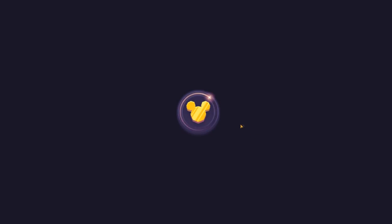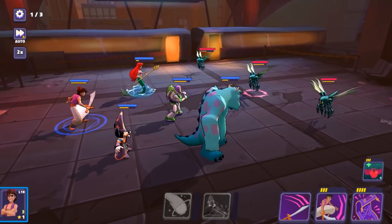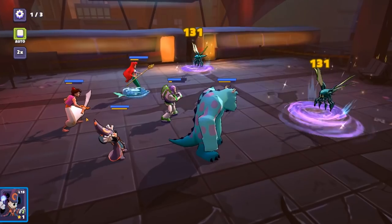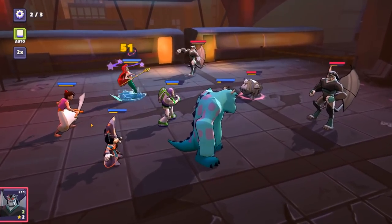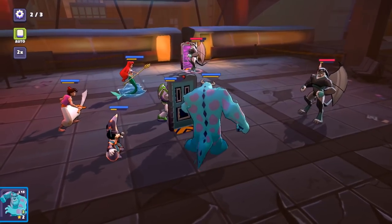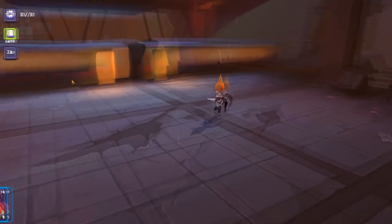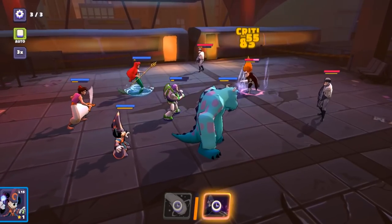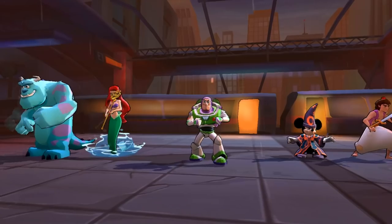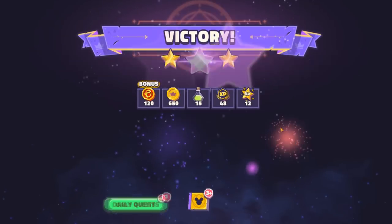I like this background — the backgrounds look better than the characters. Times two auto-play is available for everyone for free. This is what times two speed looks like. Look at the little metal gargoyles — they're going to get me with gargoyles, man. Times three speed, on the other hand, requires an active subscription service. And I hate — I despise — quality of life features being locked away via subscriptions.